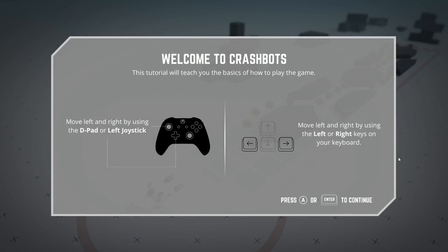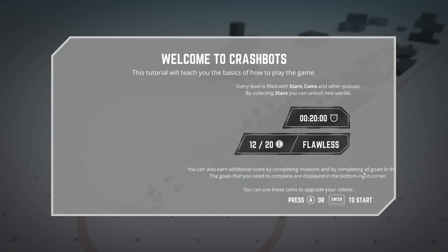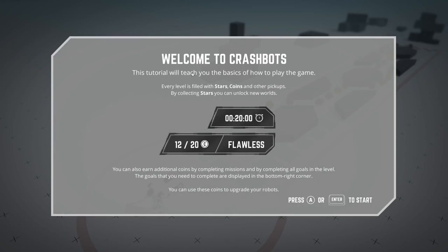So left and right keys on the keyboard, enter to continue. You can temporarily increase your movement speed by using a turbo boost — once used, you'll have to wait for it to recharge. The tutorial will teach you the basics of how to play. Every level is filled with stars, coins, and other pickups. By collecting stars you can unlock new worlds, and you can earn additional coins by completing missions and completing all goals in the level.